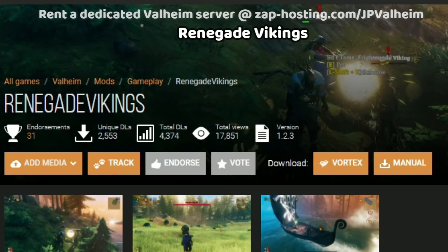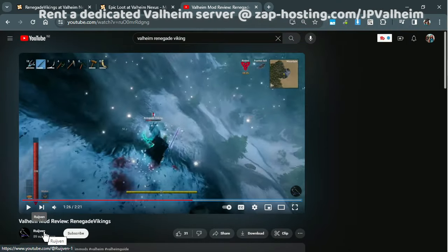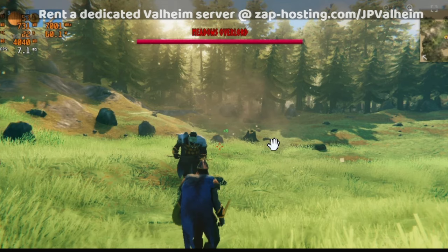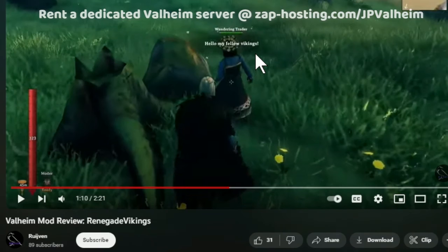The next mod is Renegade Vikings. There's not too much content on YouTube about it, but a creator named Rijven has a video showing this mod in action. This mod basically adds NPCs to Valheim — aggressive Vikings and bosses that attack you, friendly Vikings that can come with you and help you fight, and even traders that you can find wandering around and sell stuff to for gold.